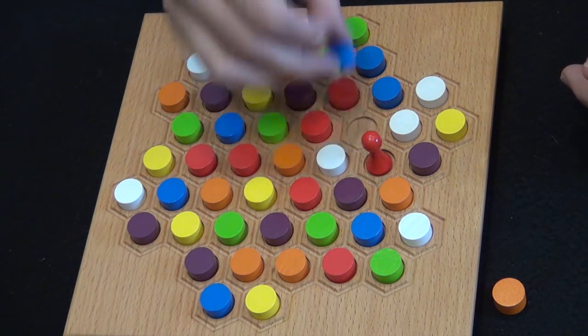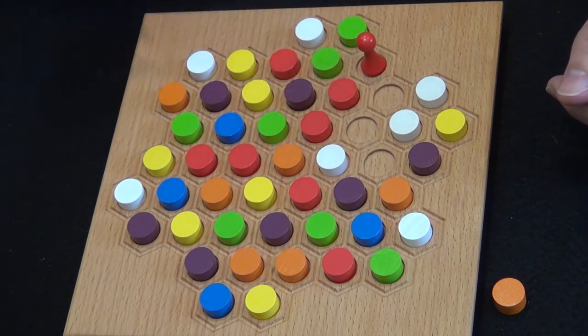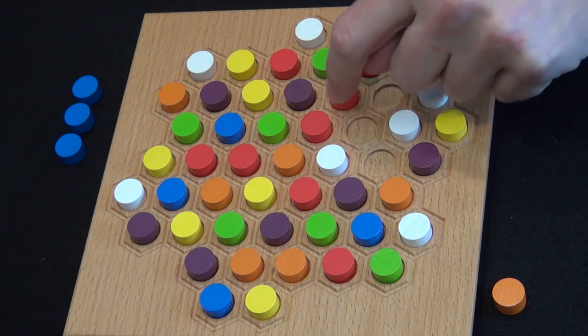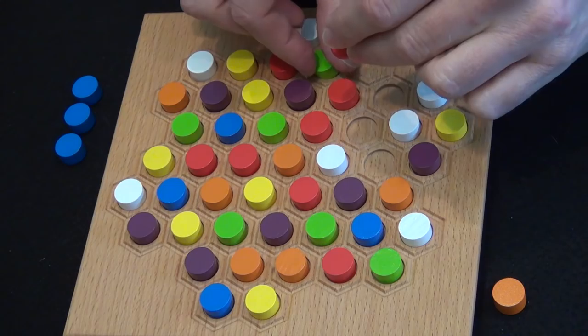Natalie goes first: 'I'm going to grab these blues.' And so now she can collect this white, and if she does, she can grab another white, collect these two red, or those two green — and we will decide to go for the green.